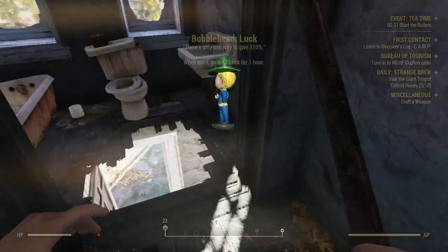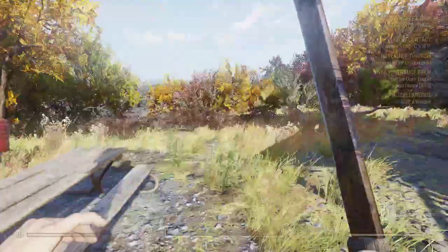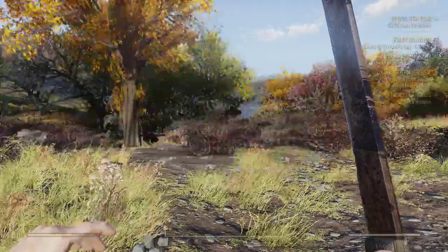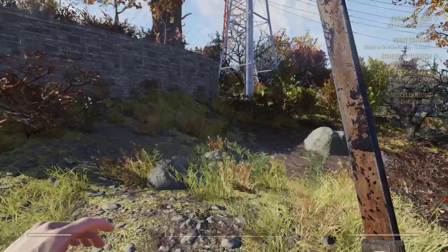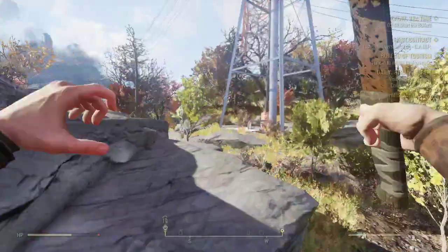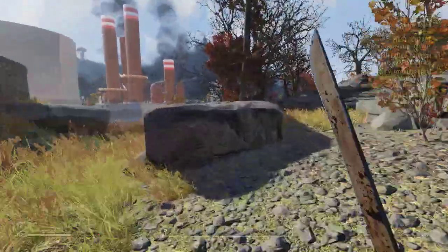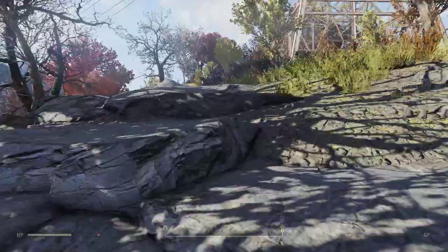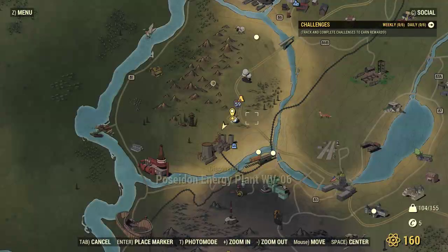Bobblehead Luck — 'when used, gain plus two Luck for one hour.' I'm not going to need it that long. Okay, time for the Nuka-Cola factory. Let's make a beeline for it. Who wants to check out the Nuka-Cola factory that definitely won't break lore that has probably already been broken a thousand times already? Because apparently Bethesda doesn't know how to actually respect the lore — obviously I'm exaggerating.